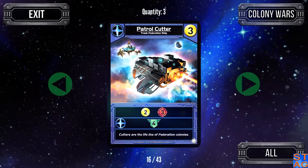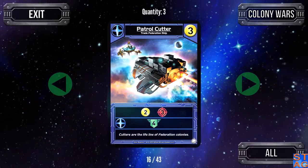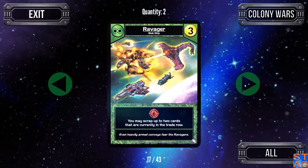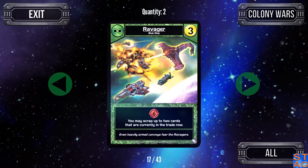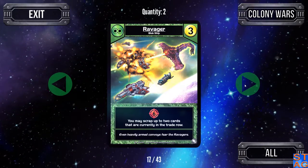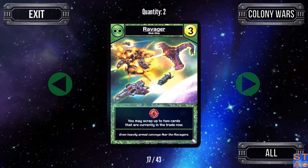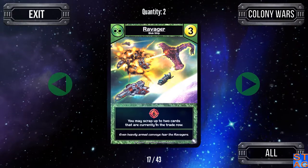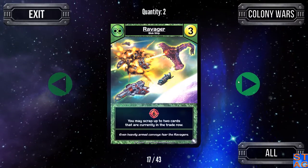The Patrol Cutter is a Trade Federation ship — two trade and three attack for a cost three card, and its ally ability gives you an extra four authority. The Ravager is quite powerful and I usually gravitate toward it if it's available — I'll bypass other three or even some four cost cards to get this one. Six attack, and you may scrap up to two cards currently in the trade row. It doesn't have an ally ability itself, but it provides the ally ability for other cards, and by itself it can take out some of the heavier bases.